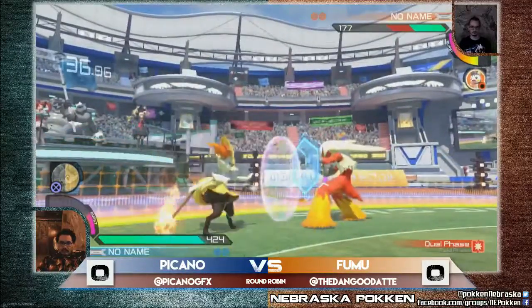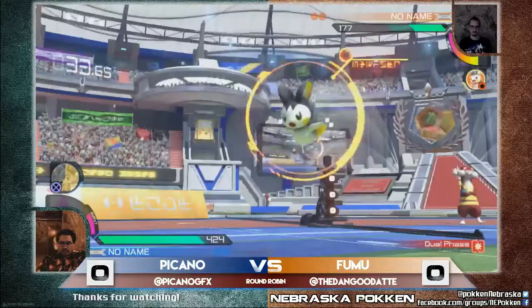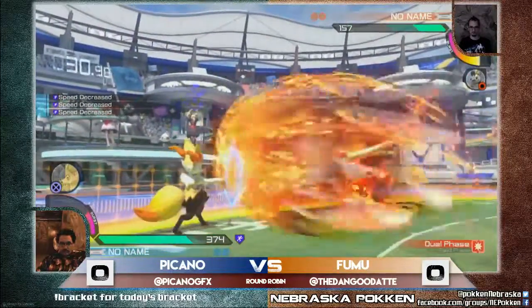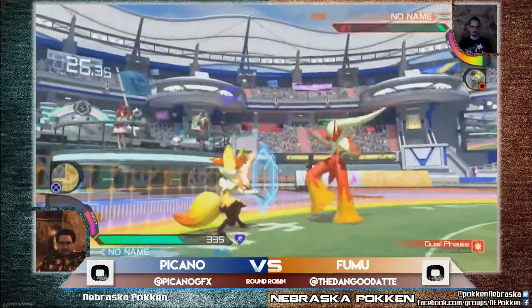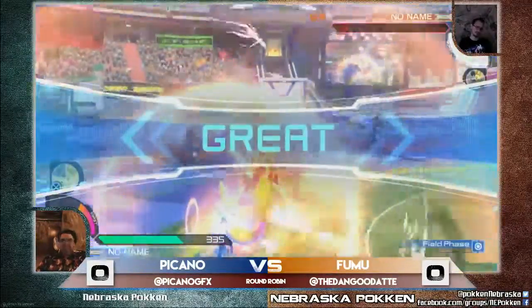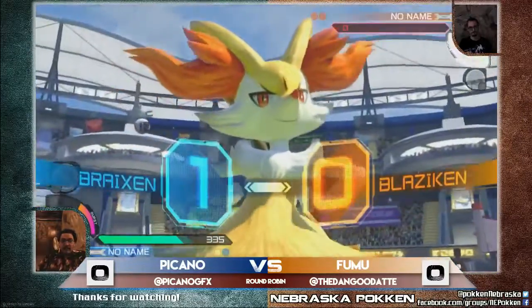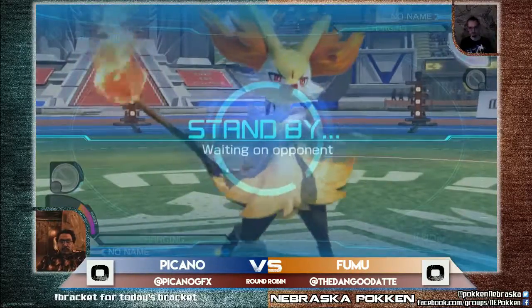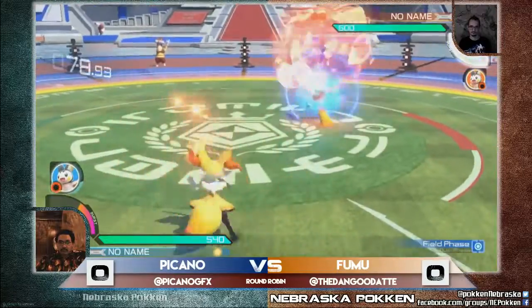He does get the approach in, but the backdash there — I don't know what it is, it's just an incredibly good move. I think it has invulnerability frames or something like that; it's incredibly good at getting out of bad situations. That was nice to see. Some Emolga there calling out that charge — nice job. Have to respect the heatwave, the last hitbox being bigger than the rest of them. He does not go for the fully charged counter and is gonna have to pay for that. I like Puccon's use of abusing his field phase, not trying to get a phase change quite yet — he wanted to get the most out of it, very smart.